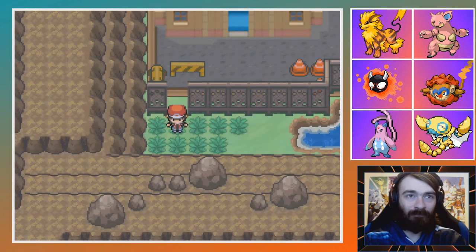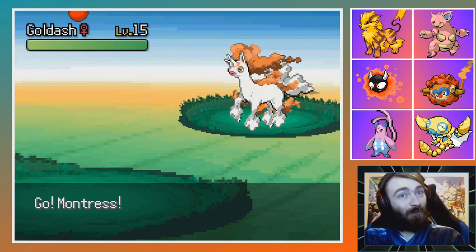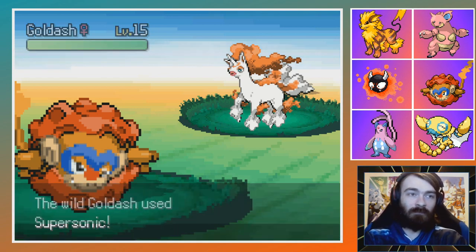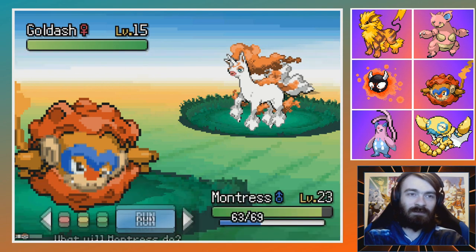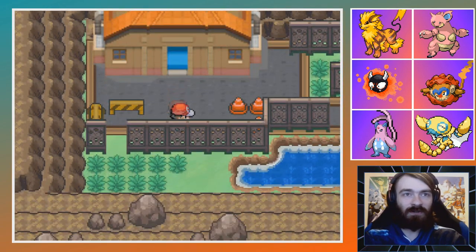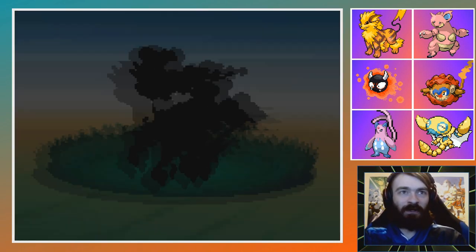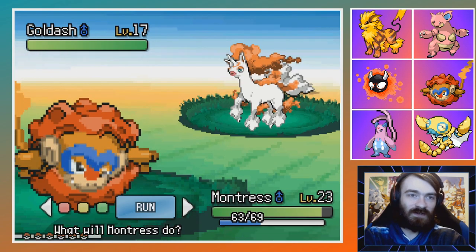Any new Pokemon over here, or are they the same? A Rapidash! We'll keep that in mind. The door is locked. Is there anything else rare we can find here while we're spotting new fusions, or is it just gonna be Goldash? If it's just Goldash, that's fine — we've still seen two new fusions. It's always nice. We'll look for one more Pokemon just in case. Seems weird for it to just be all purple, but this is Rock Tunnel.